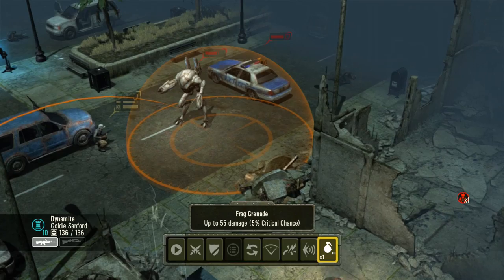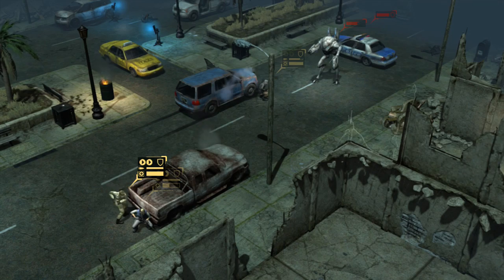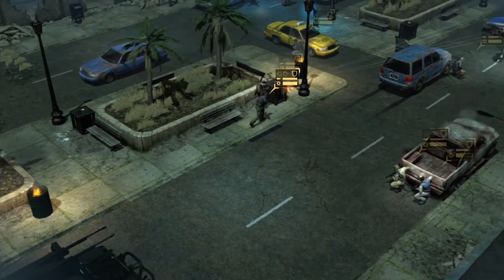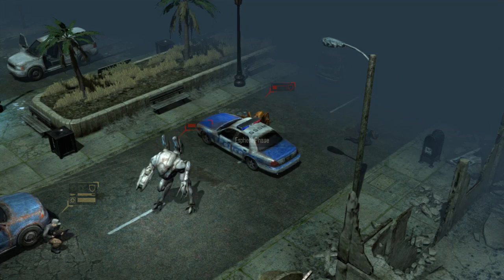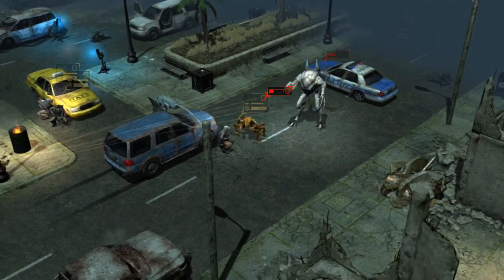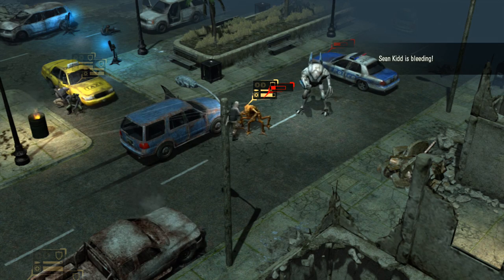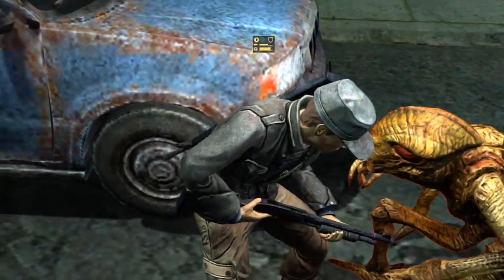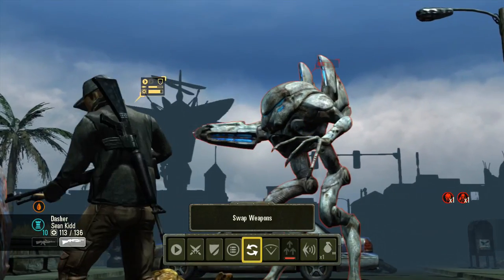After your squad finishes, of course, it's the other enemy's turn to advance and try to hold off the onslaught. These guys are quite tough to take down. You're really going to have to work together as a team to make sure that you bring these guys down, otherwise you'll get overrun very quickly. There we go, and that guy's down. Off to the next one.